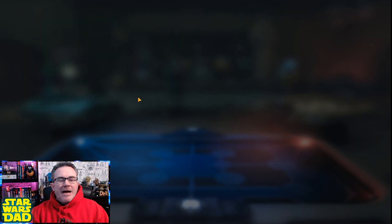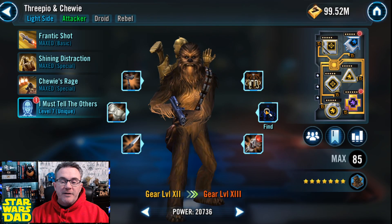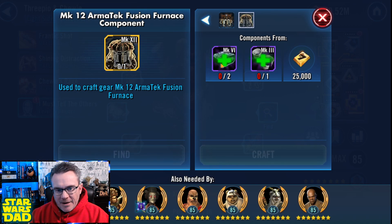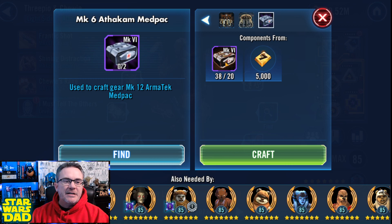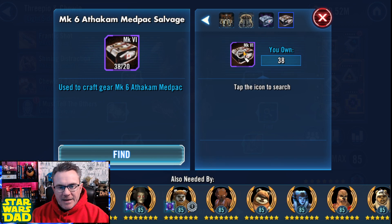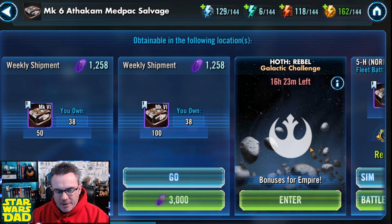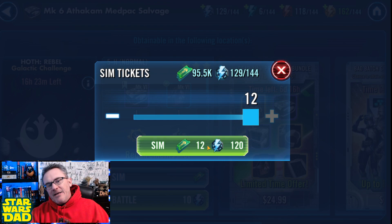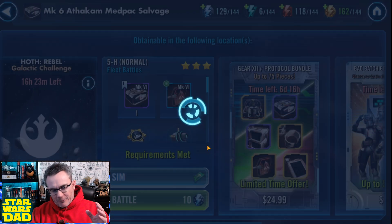I got them Relic'd. I'm going to try it right here on my 22-month update. I'm literally like a couple pieces away. Right down here, I need a couple of these Mark VI Athakam Med Packs, and I've got some energy to farm them with. So let's see if we can make this happen. The last few times I did this, I only got one. So this is where I'm about to finally convert my CLS team all over to Relic right here.